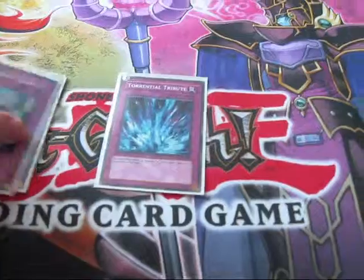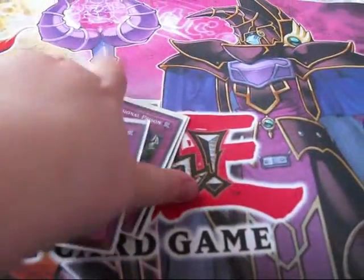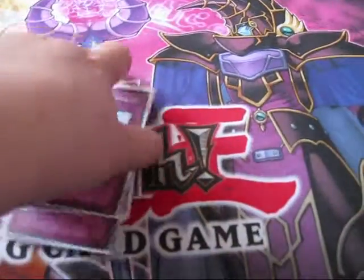For traps, we run a Torrential Tribute, 3 Deep Prism, and 2 Compulsory Evacuation Device.